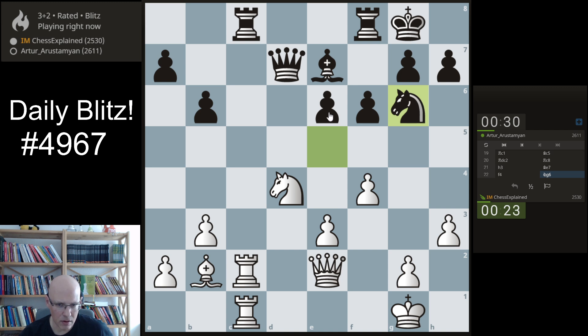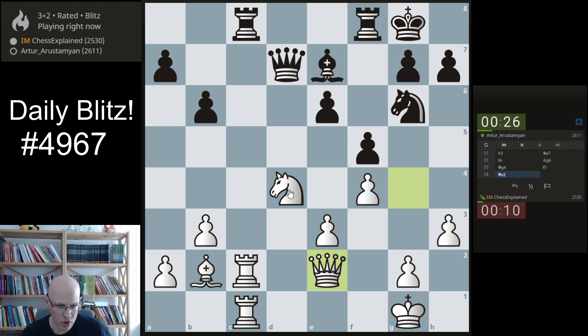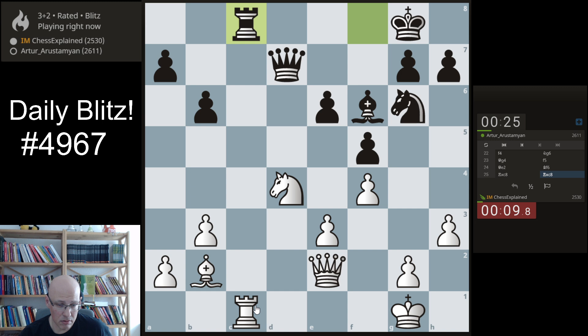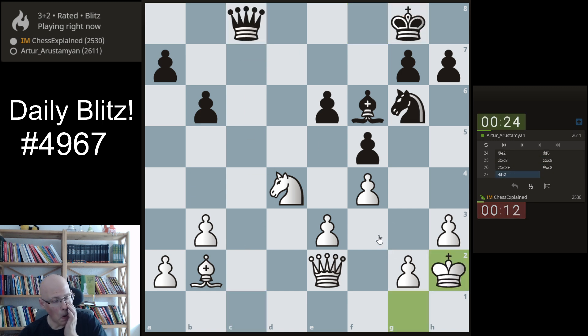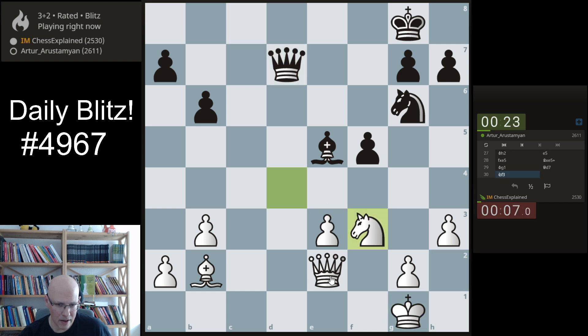Something here — queen g4 or something like that. Maybe he can go f5. Yeah, that wasn't actually giving me all that much. I thought the long diagonal, but he can do that and be okay. How annoying — he was hanging by a thread the whole time and now I'm getting into trouble.